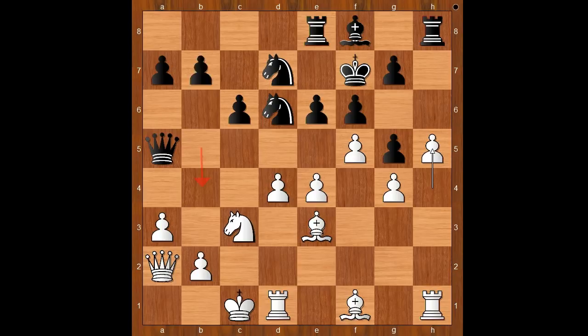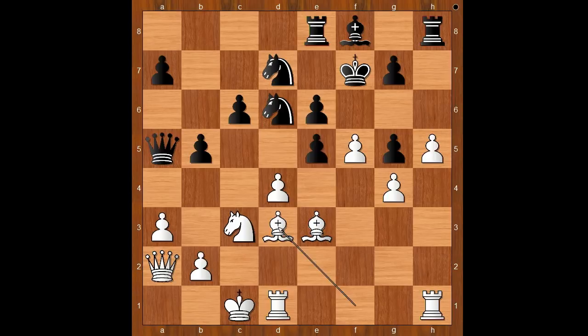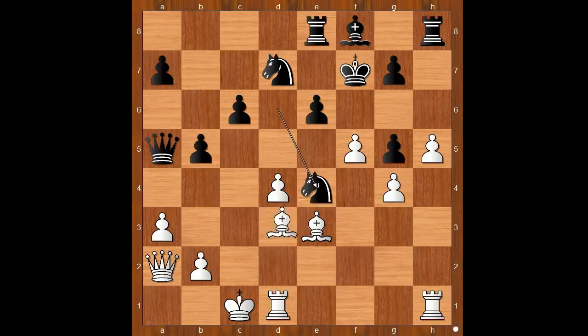h5 and now b5. Naturally, Grunfeld wants to attack on the queenside. e5, f takes on e5, Bishop to d3, e4, Knight takes on e4, Knight takes on e4, Bishop takes on e4, Knight to f6, attacking the bishop.